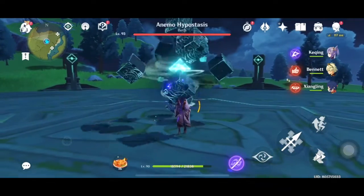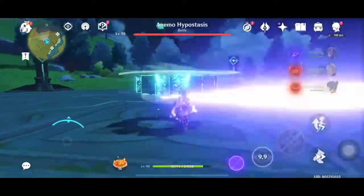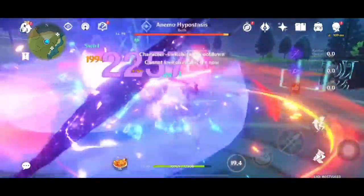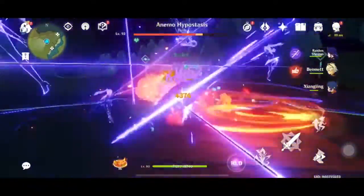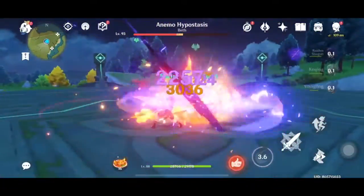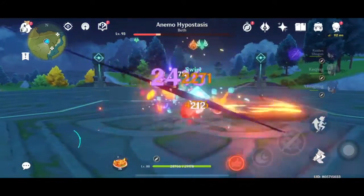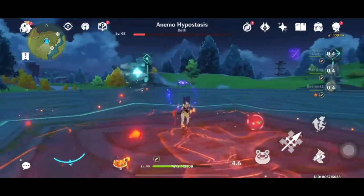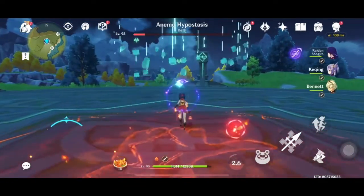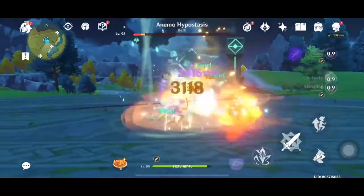Of course I'll try to end this boss fight with Raiden's burst, and obviously I'll start it with her elemental skill. So when it begins, this boss would normally be using a lot of wing techniques to try to burst you down or blow you away. But when he's in his vulnerable state, similar to the Electro Hypostasis, you just go into his core while it's in its vulnerable state.